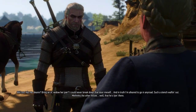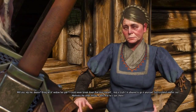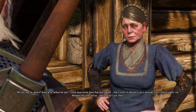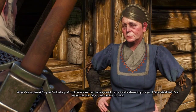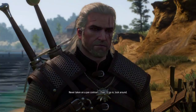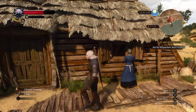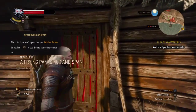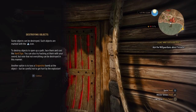'Twas old black was soot, not worth much I suppose, but I've no other — so go buy one. Bring an old widow her pan.' Could never break down that door myself, and in truth I'm afraid to go in any road — such a stench wafting out.' Fine, I'll go in. The hut's door won't open — use your witcher senses by holding L2 to see if there's anything you can do. Some objects can be destroyed; face them and cast the Aard sign — the orange sign — to destroy them. You can also try hacking at them with your sword, but note that not everything can be destroyed this way. Another option is to hold a Grapeshot bomb at the object, but be careful not to get hurt by the explosion.